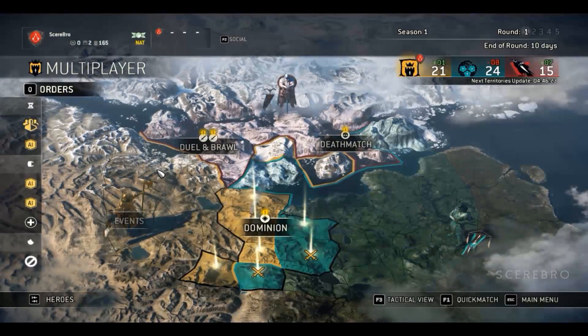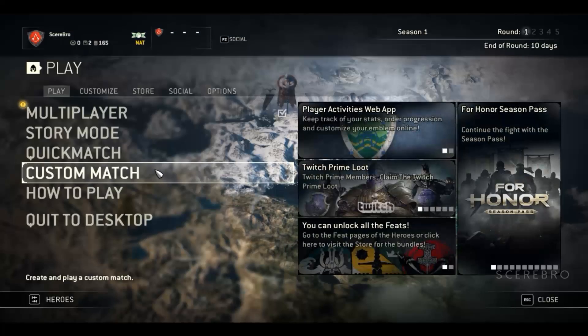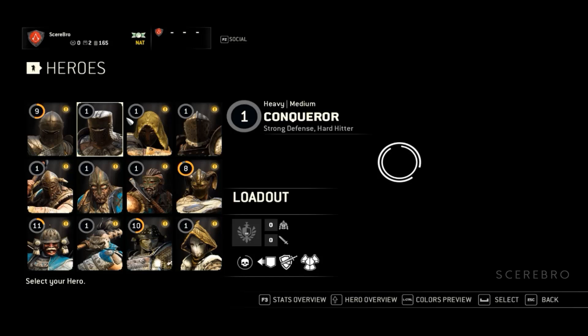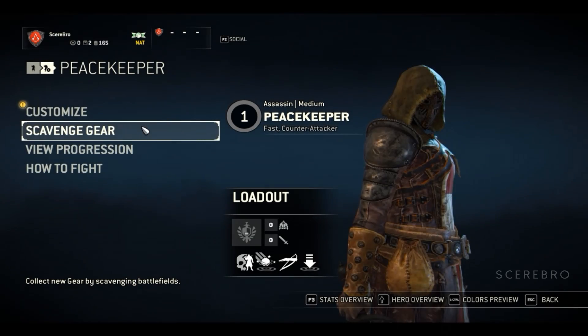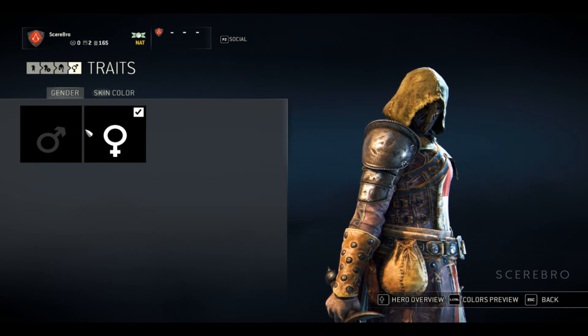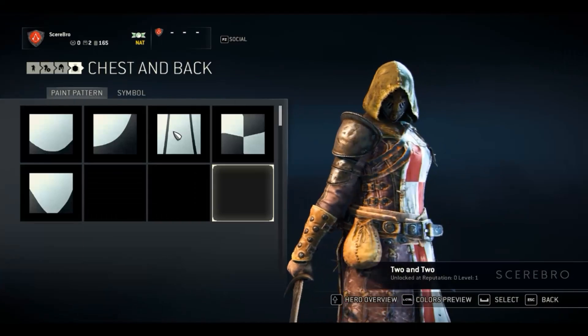Hey guys, Tree Bro here. Today I want to show you how to make your character in For Honor look like an assassin from Assassin's Creed. The first thing you want to do is pick the character you want, then go to customization and go to appearance.